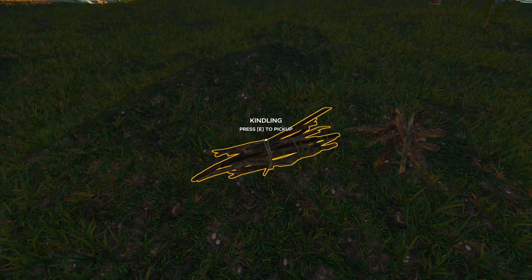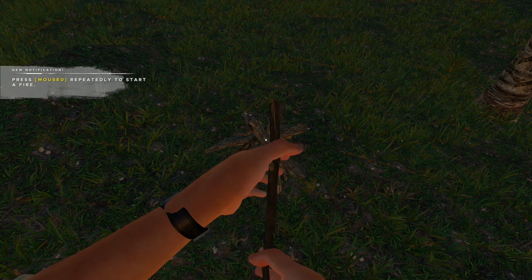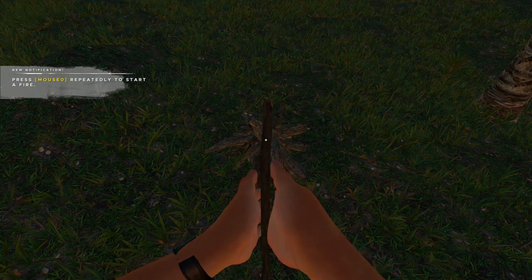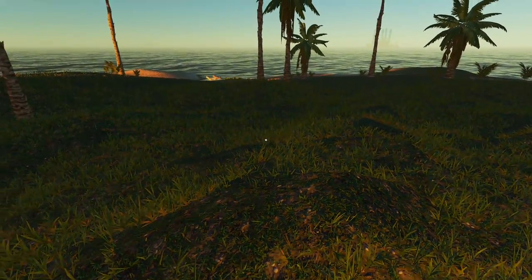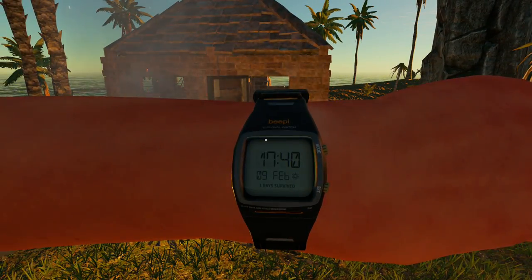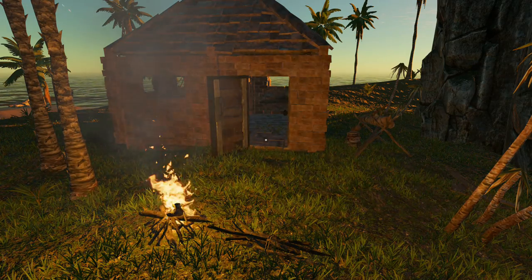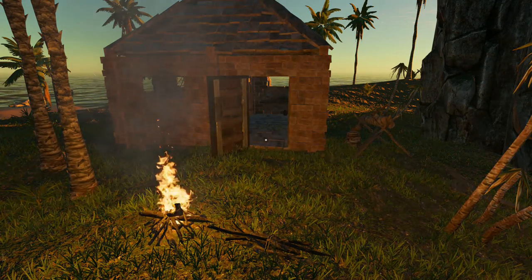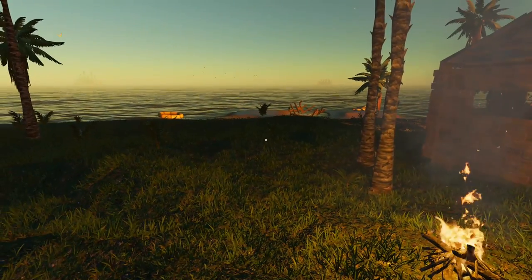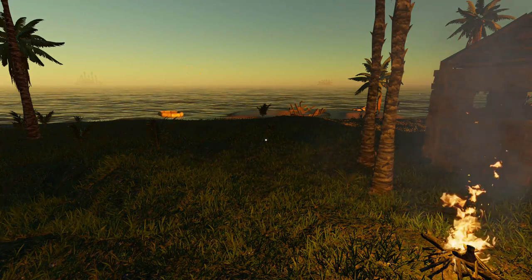It's almost getting dark so let's light the fire, because the next status effect will be cold. Cold should eventually lead to hypothermia, though that's not in this experimental build yet. In terms of death mechanics: I tested starving to death, getting all bars to zero — it takes a very long time. In this game you can go a full three days without food, water, and sleep, and after that you just collapse.